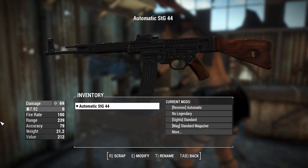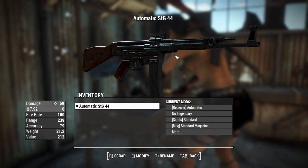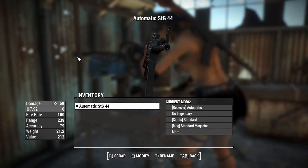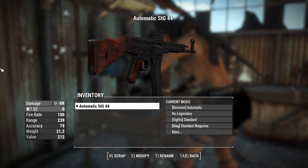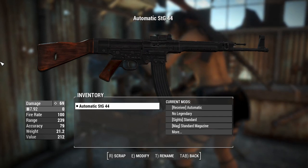It's using a shortened version of the standard rifle cartridge of the German variety from back in the day, which obviously means you've got to fit it in there, but we get some decent power out of this. There are also conversions to make this fire the 7.62 rounds from the Nuka World DLC.